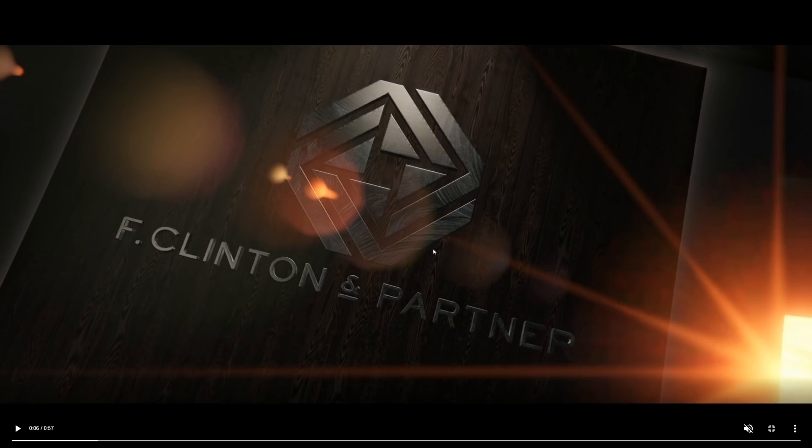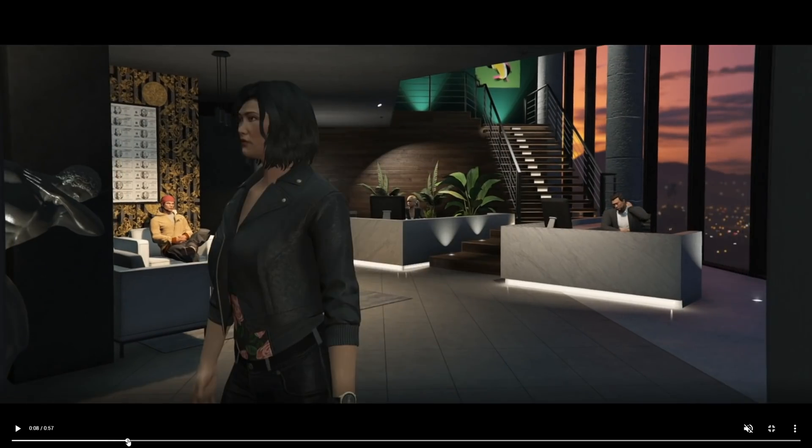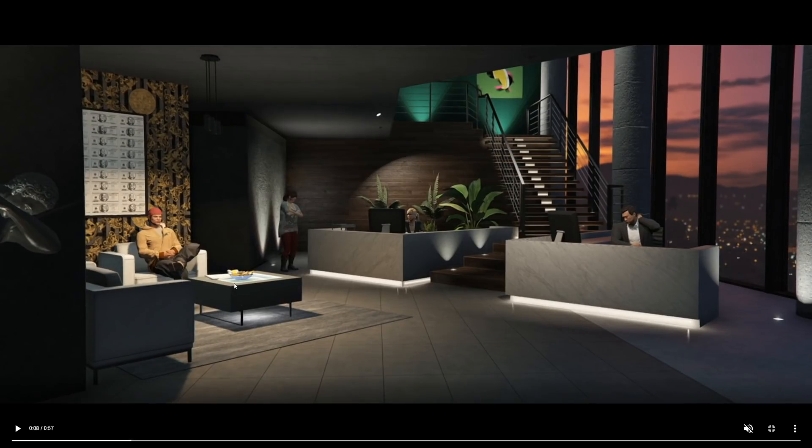As we continue through the trailer, we can see the new business is called F. Clinton and Partner, and we are the partner. One of the interesting things about this business is going to be the location — as we'll sort of find out, because this sequence looks very similar to our offices, not only the overall vibe and interior design, but also these giant windows. The view actually looks like it's going to be a changeable thing, which would mean you could potentially choose this agency in a couple of different locations.